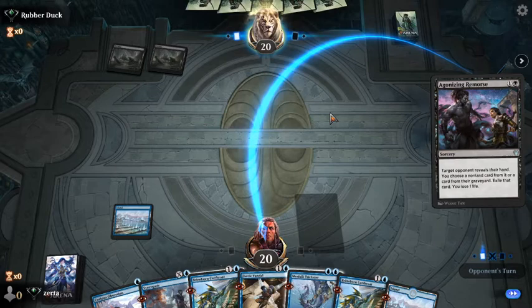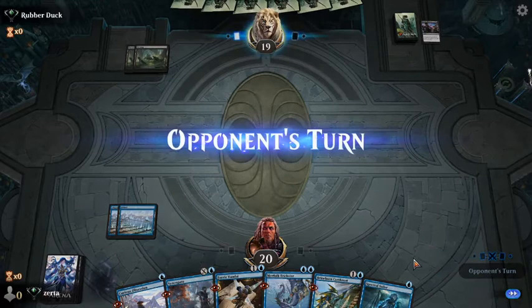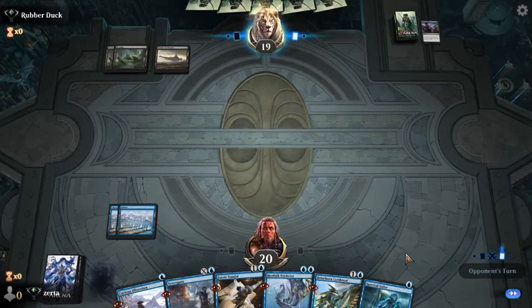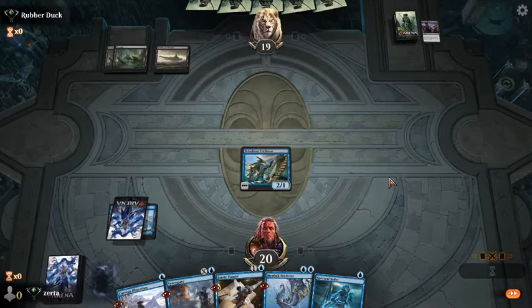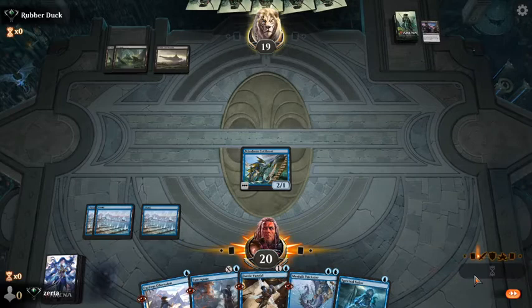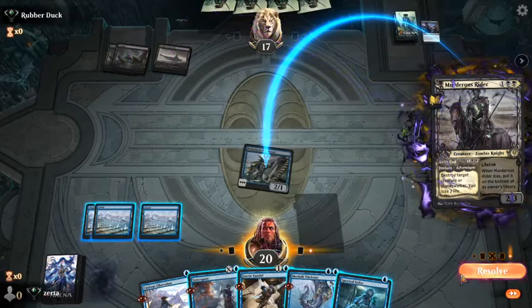Maybe try to jam something next turn. They took one of the two Brineborns, which makes it less likely they have an Obliterator, because if you have Obliterator you care more about the flying threat. As such, we'll just deploy a Brineborn here — allow them to Murderous Rider it if they have it. We'd rather save the Syncopate for a threat.